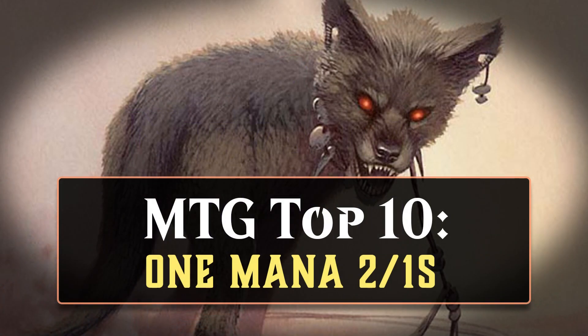Hi everyone, I'm Nitsa Hone and it's Wednesday, so that means it's time for another MTG Top 10 — the series where I rank cards based on their historical performance at Magic's highest level of competition. Today, we're taking a look at one of the more aggressive stat lines in the entire game: 1-mana-2-1s.